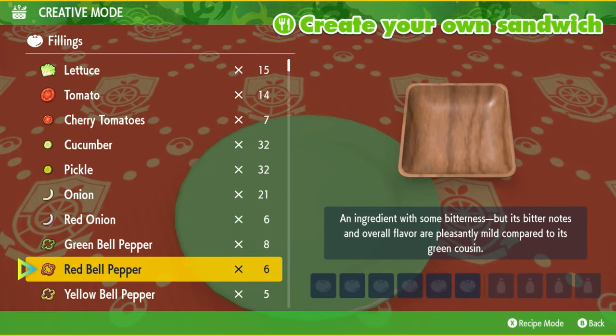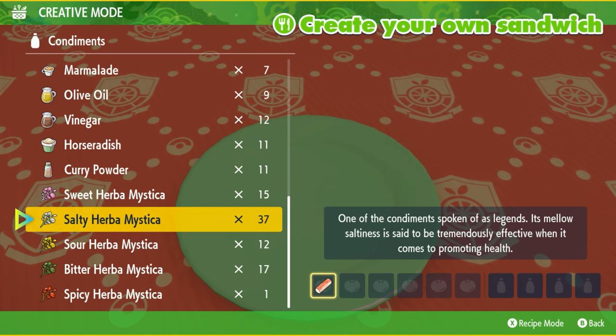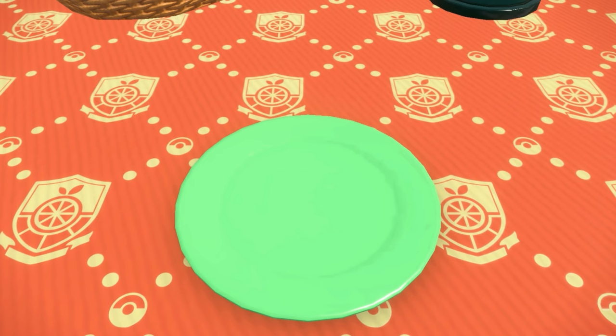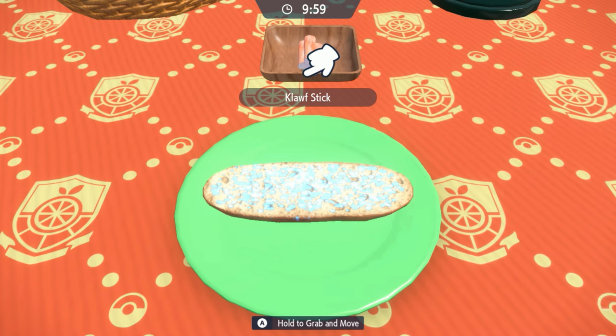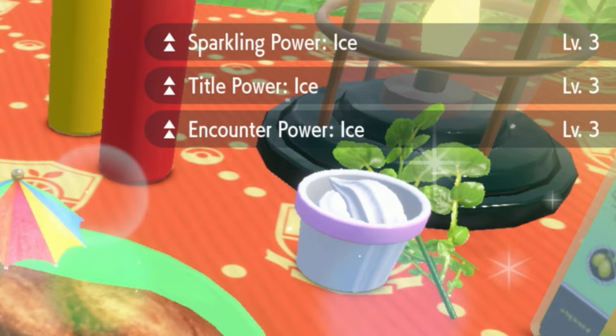For the ice sandwich, what we're going to need is specifically Clothstick and we're going to use two Salty Herba Mysticas. Feel free to write down a better recipe in the comments below, and if you don't want to use Herba Mystica, you can use an Encounter Power Sandwich number two. If you've done it right, you should have Sparkling Power Ice and Encounter Power Ice.